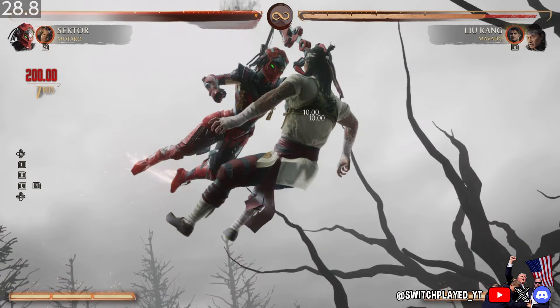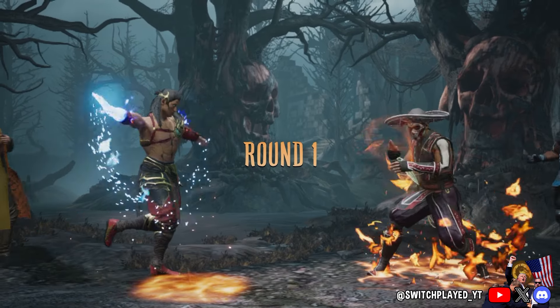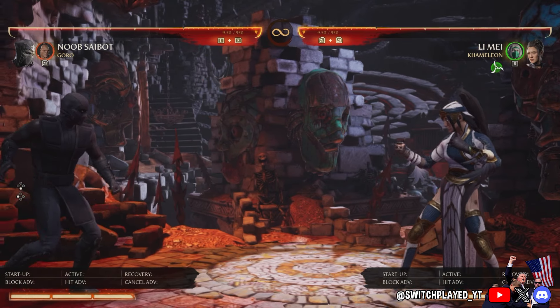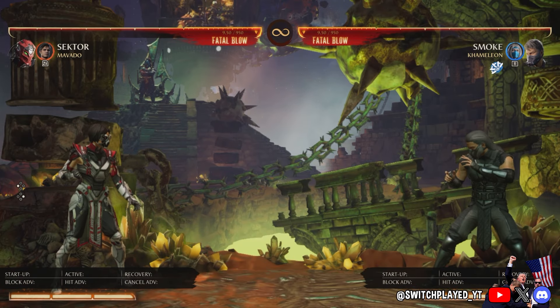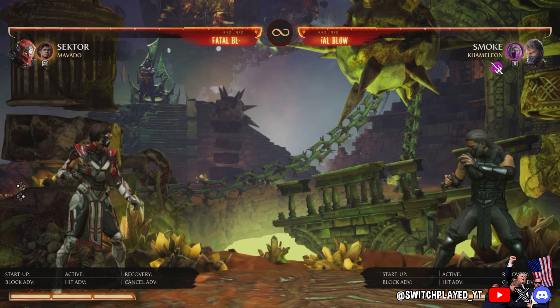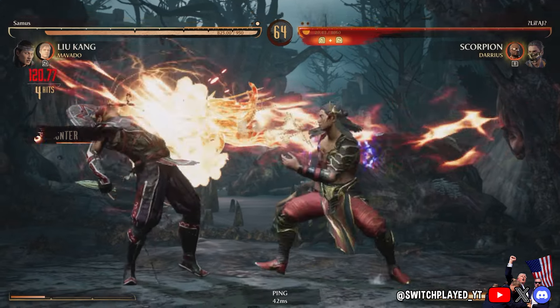Let's take a look at some of the new stages. Here we have what is probably my favorite one of the new stages — it's probably my favorite stage in the game now. It's the fog variation of the Corrupted Forest. This is probably the best performing stage in the game on the Switch. The game seems to run at a higher resolution with this stage, probably because there's so little going on in the background.